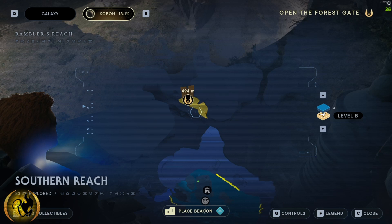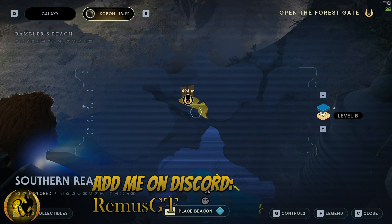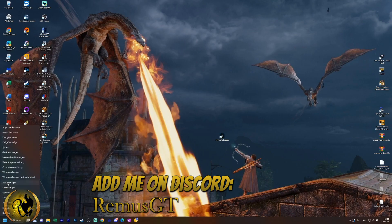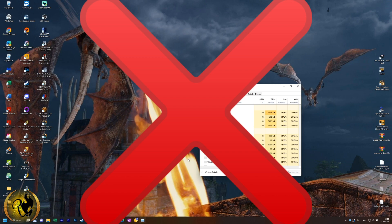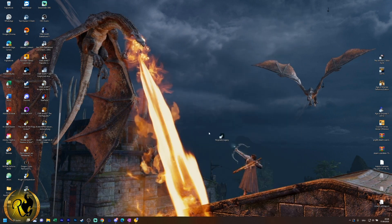Hello, my name is RemusGT and today I will show you how to close a game that for some reason cannot be closed. If you try to close it through the task manager, in my case I couldn't even open the task manager — for some reason it was always behind my application and I just couldn't get to it.